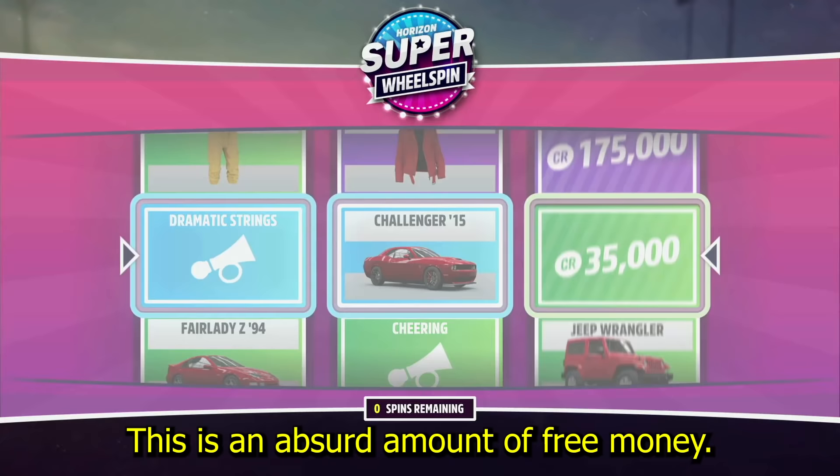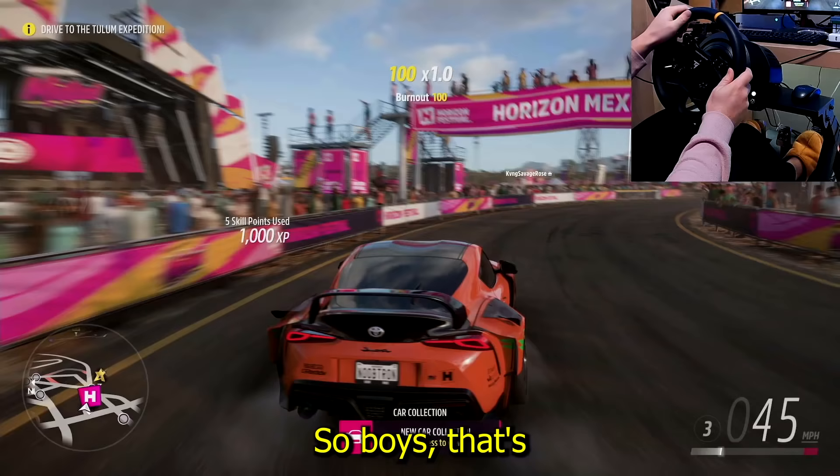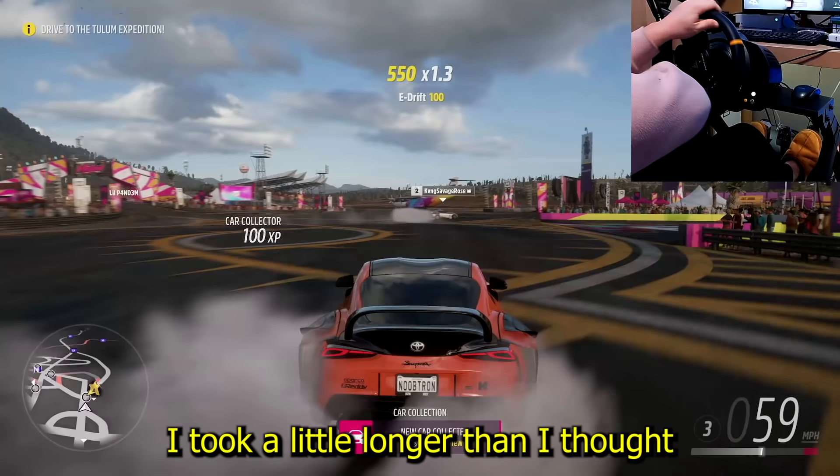As you can see, we head to the super wheel spin, click it, and it's really that easy. We got 35k in cash plus the Challenger. Even if you sell it for 30k, you're still making money — whether it's a car or cash, you're going to profit every time.